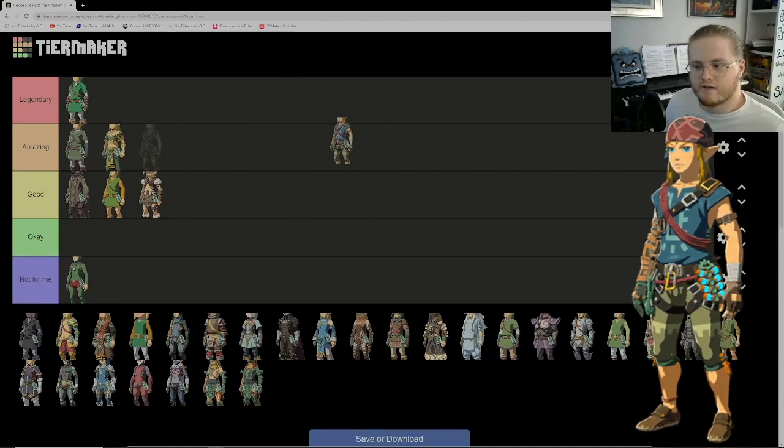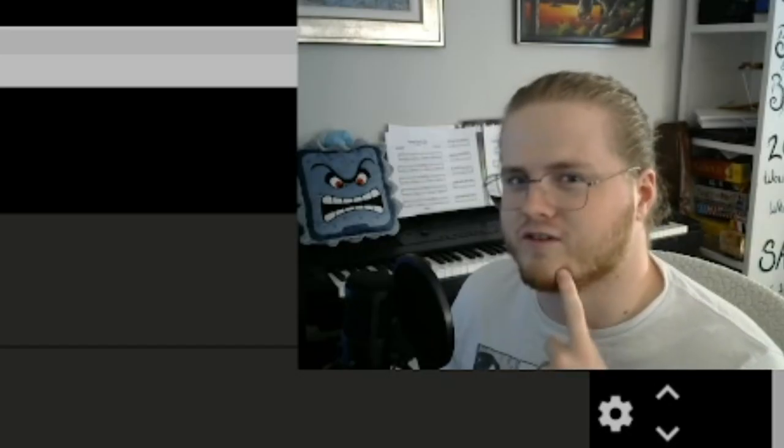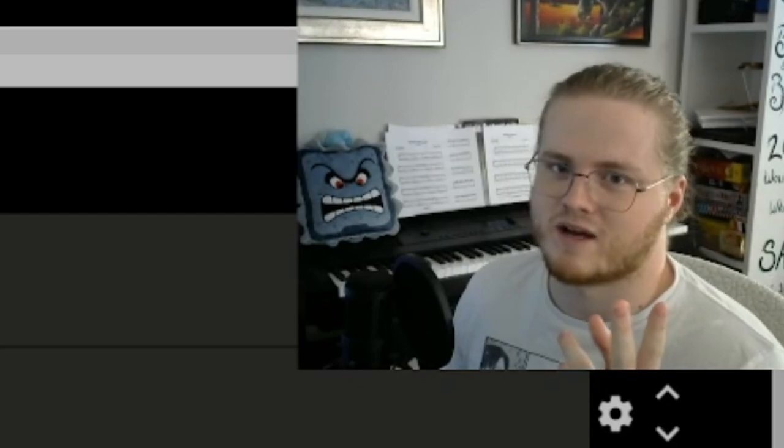Up next we have the Climbing Gear. I've always loved it — it's always been one of my favorites. I can't decide between legendary or amazing, but I don't think I'll go legendary. It's such a great outfit. It seems simple but there's actually a lot going on — the harnesses, the rope. It works really well for Link, and oddly enough I really enjoy the bandana too. What a great outfit. I'm glad it's back in Tears of the Kingdom.